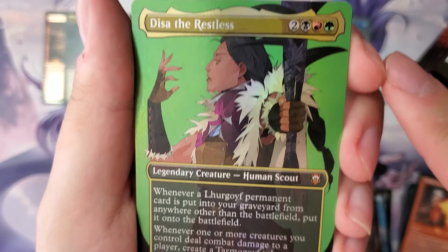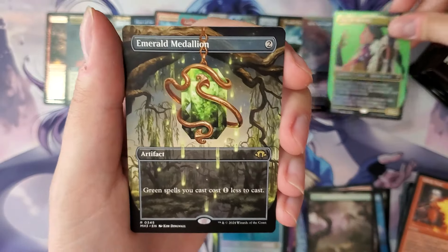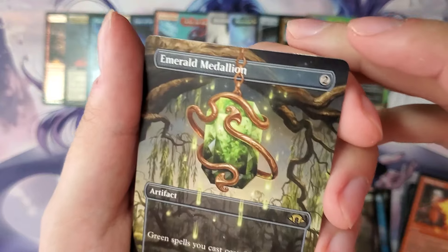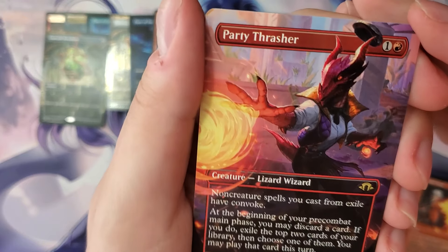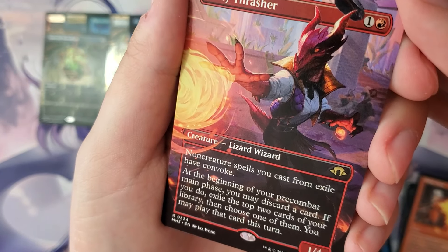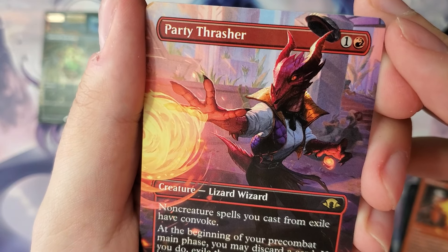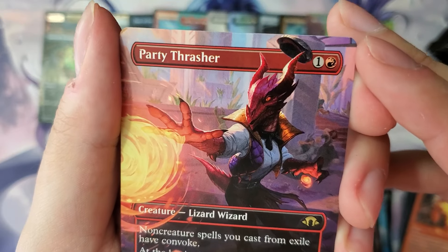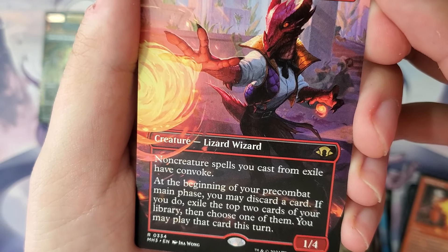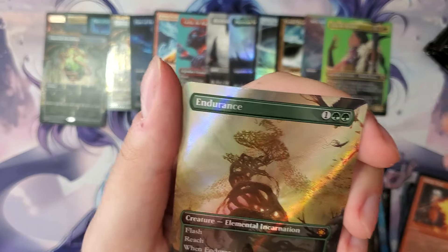This is the Tarmogoyf token — that's great. Probably worth a little bit. More Emerald Medallions — can't have enough of those. Medallions, Party Thrasher — Lizard Wizard, great creature type. Non-creature spells you cast from exile have convoke. So we got like a Young Pyromancer — that's pretty good.